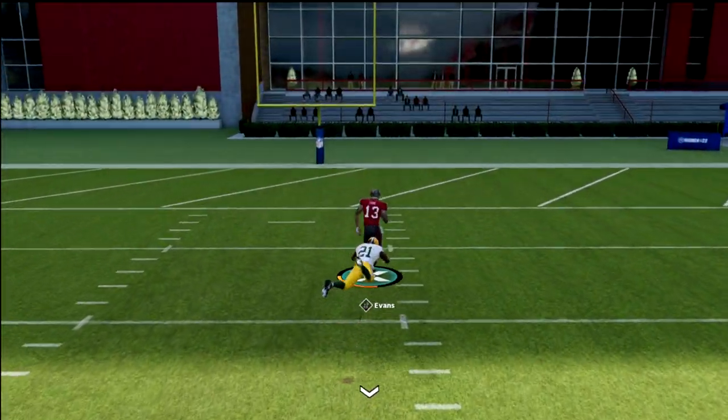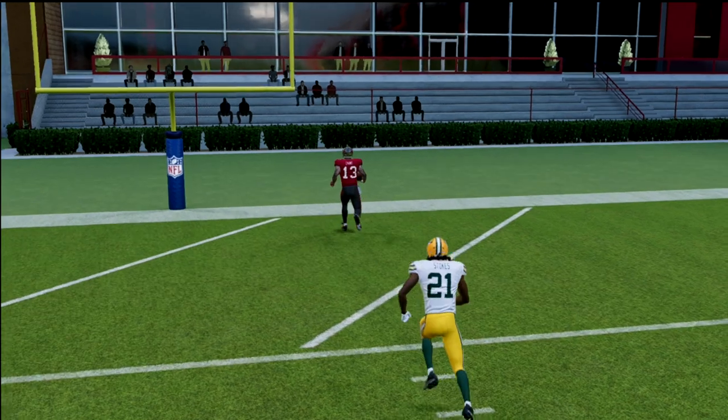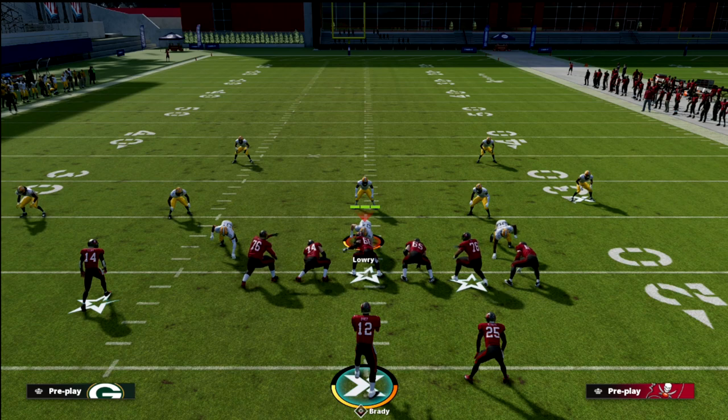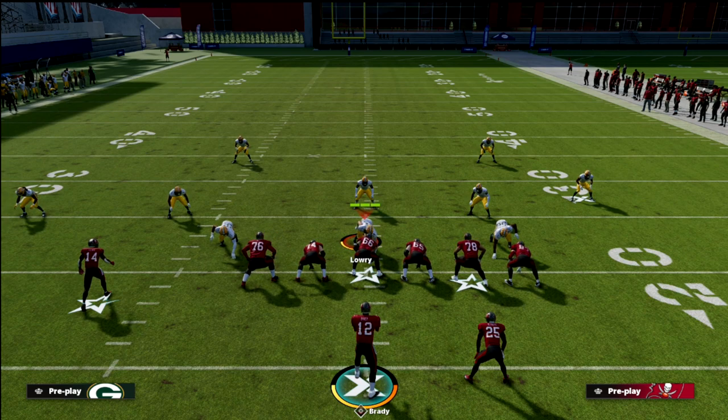PA Slot Corner is a very important play in the Trips Tite-In offense. It really allows you the opportunity to attack a side of the field that ironically you don't typically attack in Trips Tite-In.